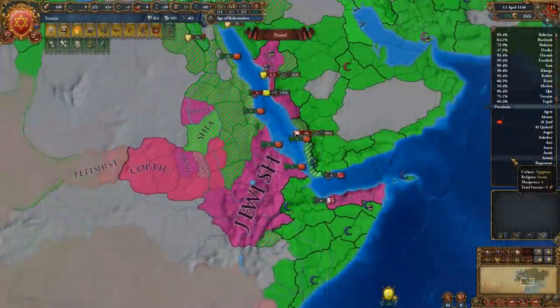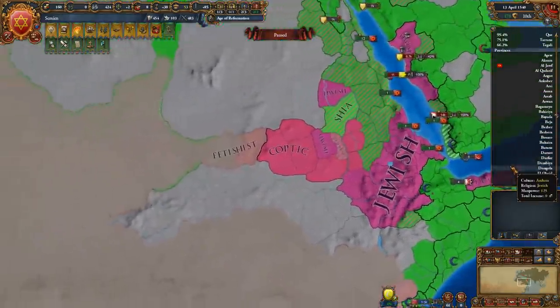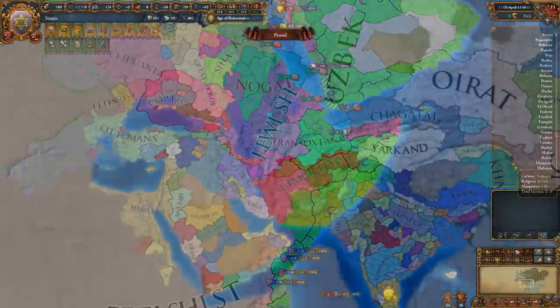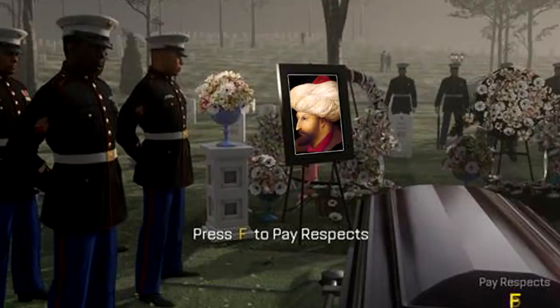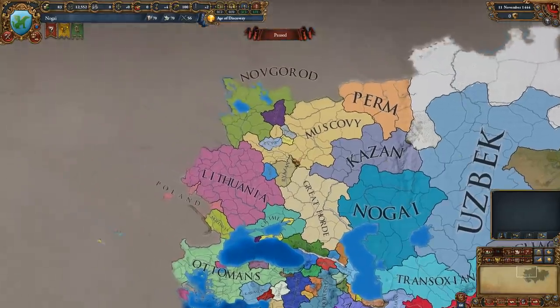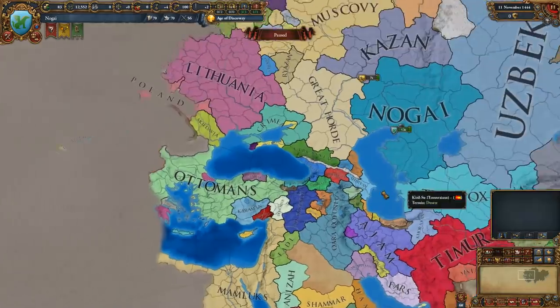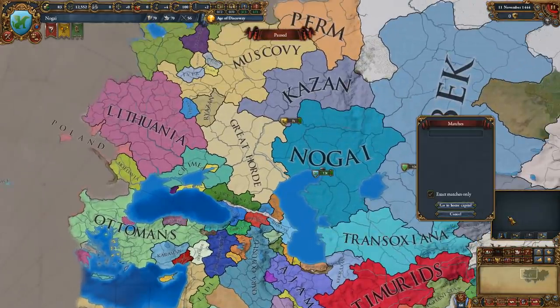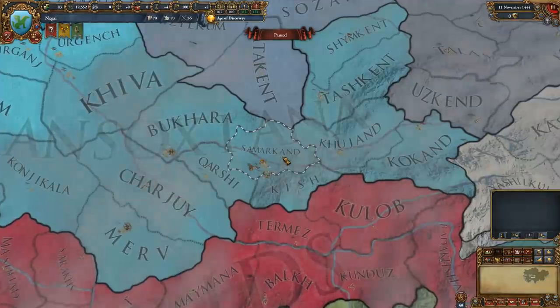You can click on any of your provinces to teleport your camera to the selected area, but there is a better way if you're looking for a particular province or region. If you close the outliner options menu, you can find provinces more easily by pressing the F button on your keyboard — not to pay respects, since the find provinces UI is incredibly useful. You can type the name of any province, region, or country to instantly find its location, assuming you've discovered the area already.